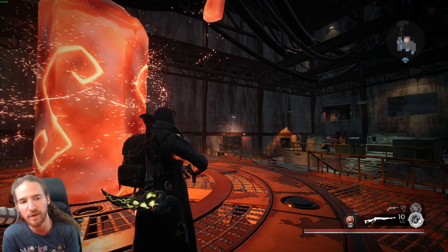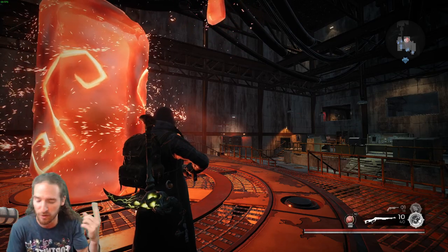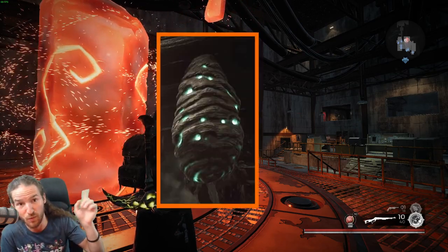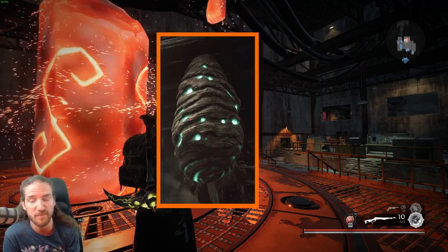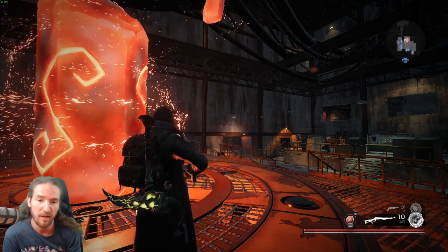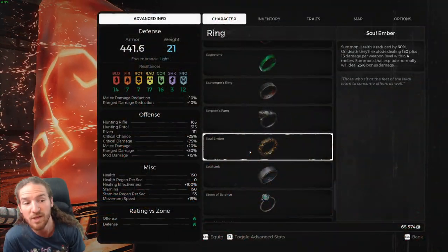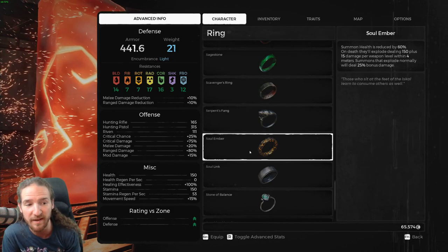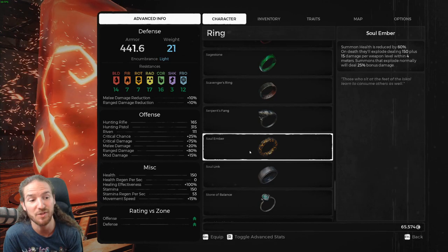Basically, you're going to go inside this dungeon and there's not going to be an exit. You're going to clear everything out and be like, I didn't get anything. Well, you're looking for these wisp hives that hang from the ceiling. You shoot them and four or five wisps come out and attack you. If you shoot all of the wisp hives, you get the Soul Ember. The Soul Ember is this ring — summon health is reduced by 60%, and on death they explode, dealing 150 plus 15 damage per weapon level.